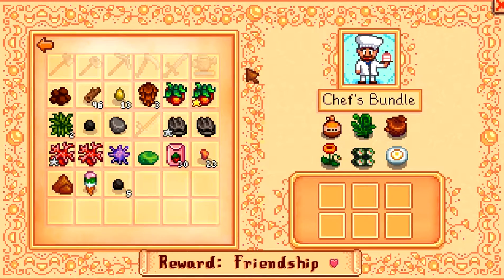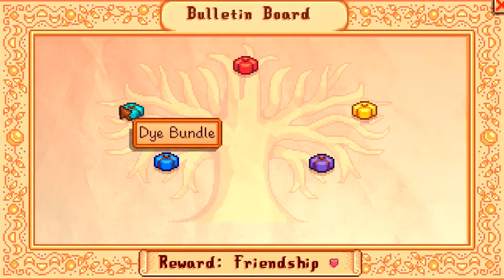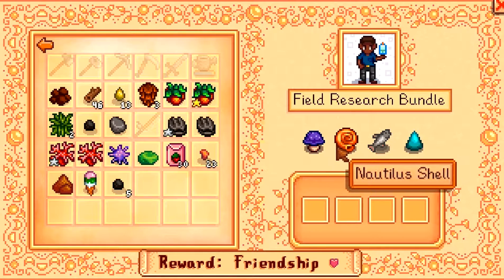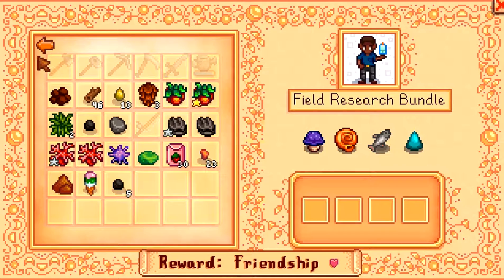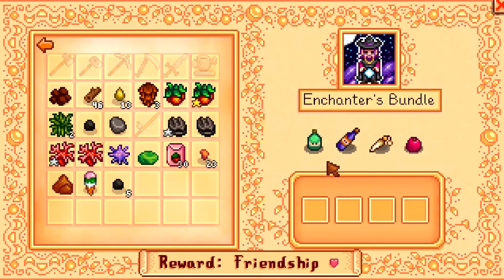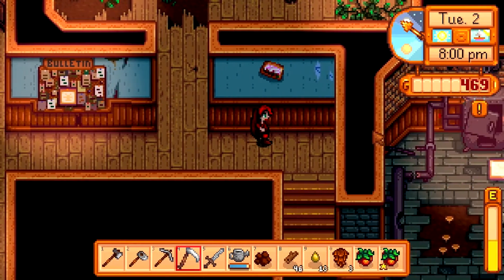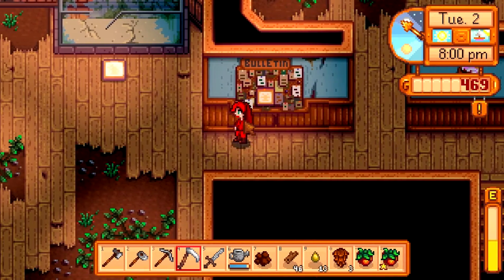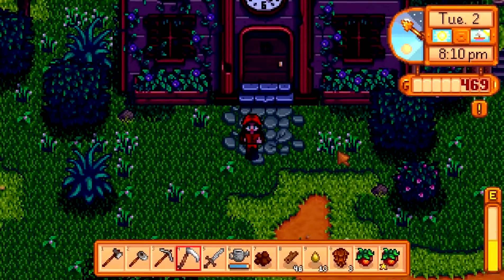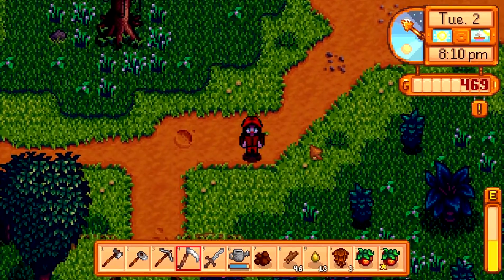So what does this do? Oh, we have fried eggs — I don't even have a kitchen for that. Whoa, dyes! And mushrooms, chubs — what is this? A frozen geode! Apples, hay, and wheat. Pomegranate, a rabbit's foot, wine — okay, that's wizardy stuff! Well, that's cool though. Now that it's dark, let's head back home.